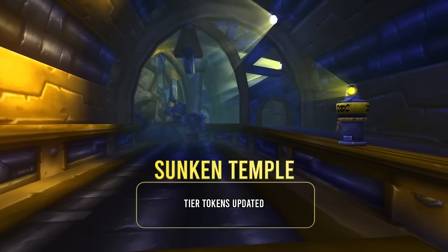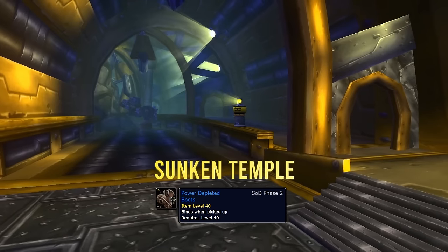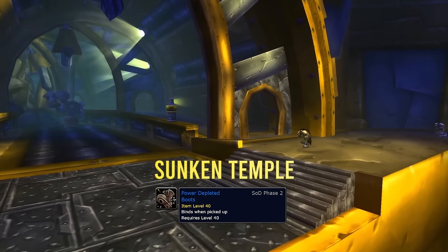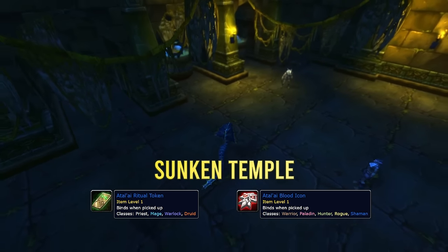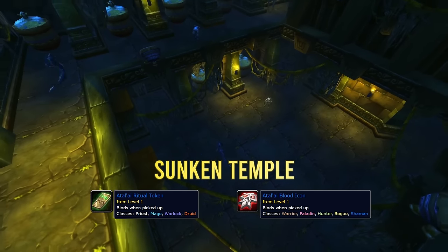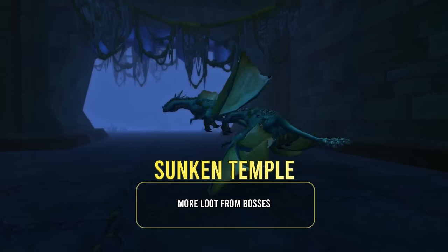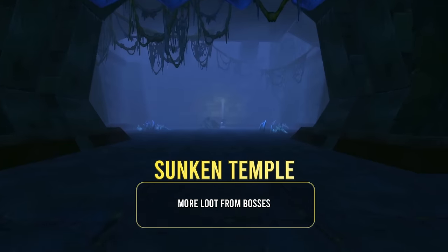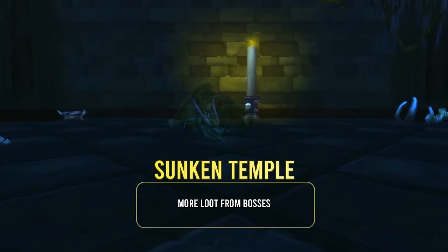They've slightly changed the tier tokens in Sunken Temple. In Gnomeregan it was one token for everybody for a specific armor piece, but now they're splitting it into two: one token for warrior, paladin, hunter, rogue, and shaman, and then everyone else on the other. There's also going to be more loot dropping than in Gnomeregan — not just because it's 20-man, but also to compensate for the 7-day lockout.